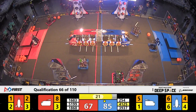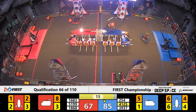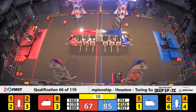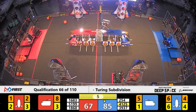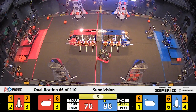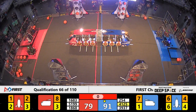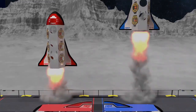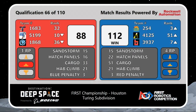On red, 51-99 lines up for a level three climb — they get vertical. With 15 seconds to go, Cheesy Poofs on the other side ready to answer. Eight seconds to get 12 points, 51-99 already there. 254 in the air — 3, 2, 1. Blue Alliance wins! Four ranking points.